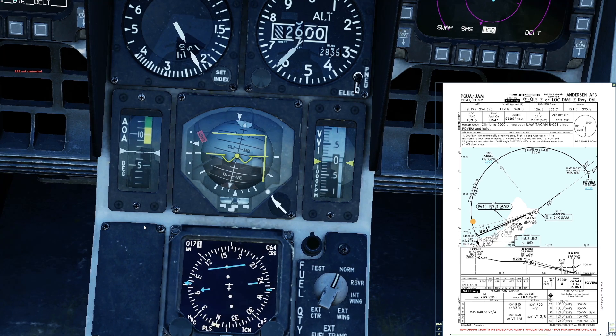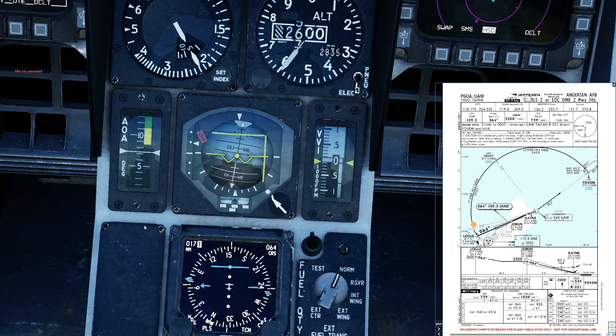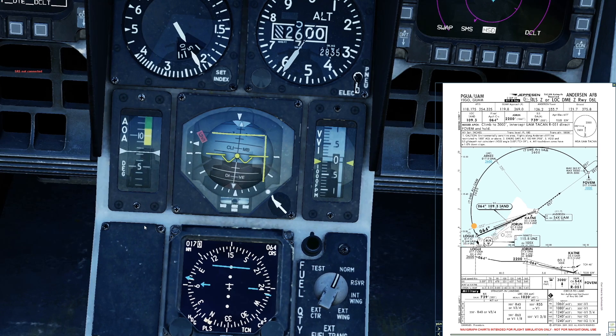My course needle of 064 and my TACAN needle are starting to converge, so pretty soon I'm going to start turning left with a view to satisfying the TACAN and beginning an instrument approach to Anderson Air Force Base. Speed's looking good, altitude 2600, which is where we start thinking about intercepting the localiser.